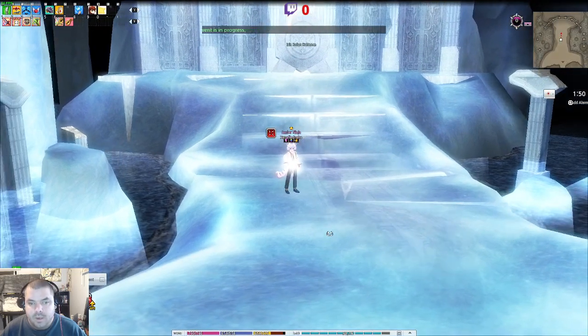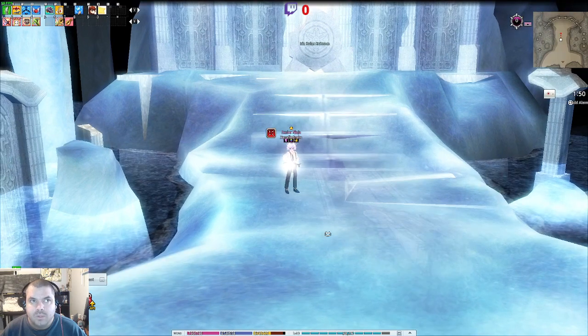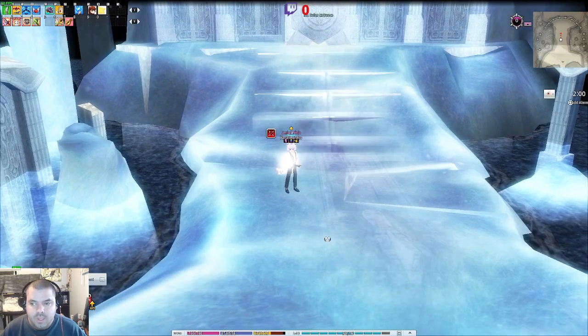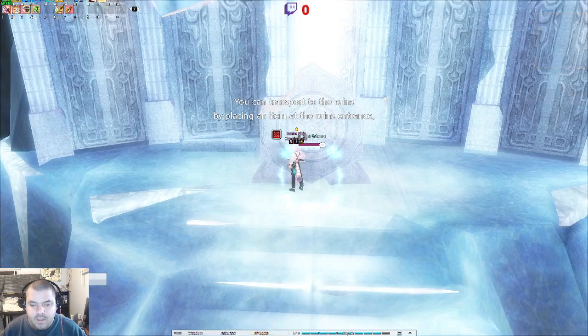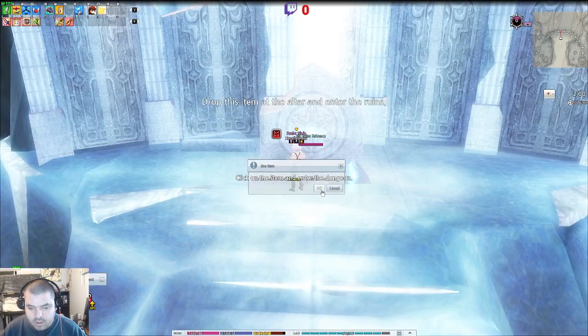We're going to be doing the par ruins all day, or at least until we get one of those snow crystal drops, and I'm going to count how many runs I go through before I get it. It's a random drop, and the luck just depends. So let's see how fast we get that snow crystal.